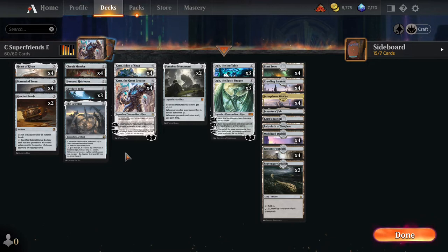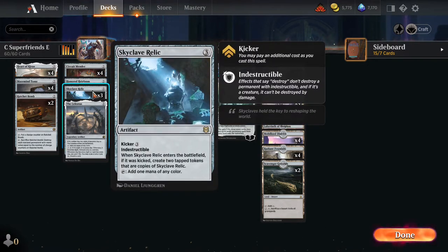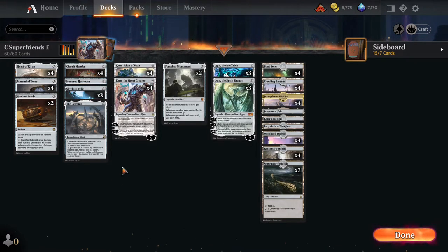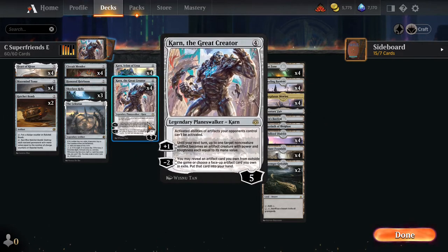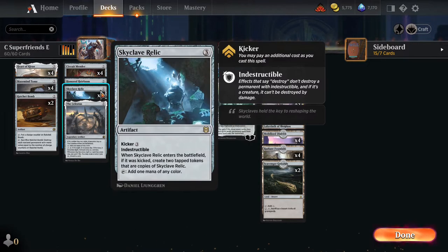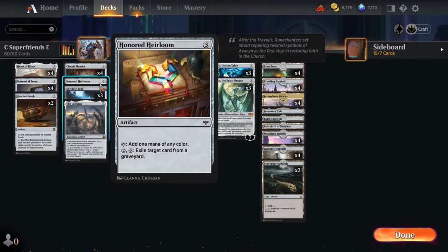So we only have five mana rocks: Honored Heirloom, three Skyclave Relics, and a Celestis. Part of this is a function of wild cards — this deck is already very taxing. Skyclave Relic can be kicked to get extra copies and accelerate us, and notably it's indestructible, so we can uptick Karn the Great Creator to have a tough-to-deal-with blocker. Celestis can give us card advantage, and Heirloom eases the wild card burden.